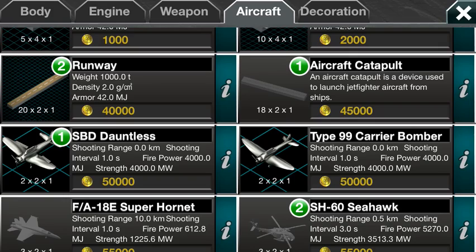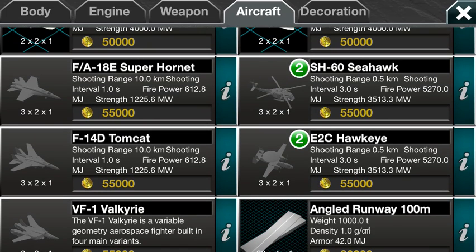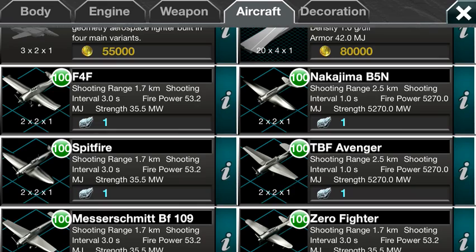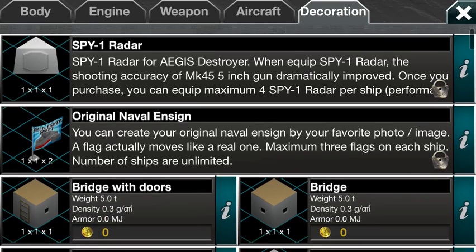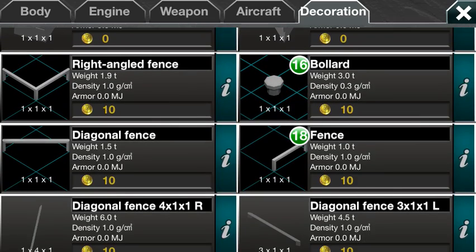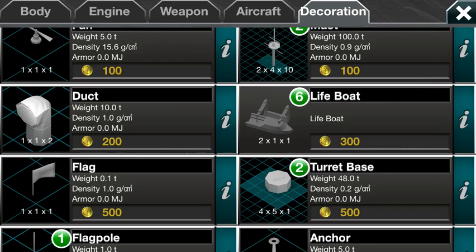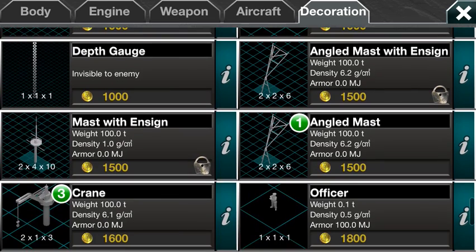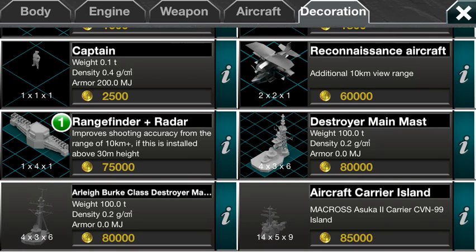There's aircraft, different decks, angled decks, catapults for the jets, and of course jets. I haven't got the Seahawk to work — I've heard it needs a runway and then it just flies like a normal plane, it's just weird. Different decorations — you can get the emblem, modern bridge, really cool looking. Other normal bits and a lifeboat — that's new. Different masts, pretty cool, and that's it.